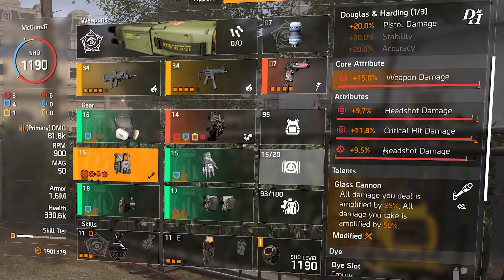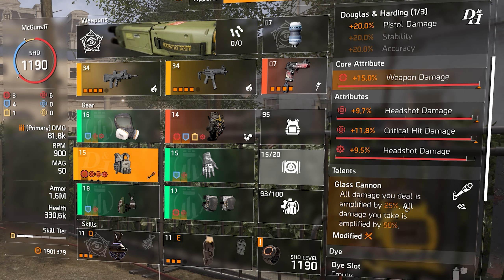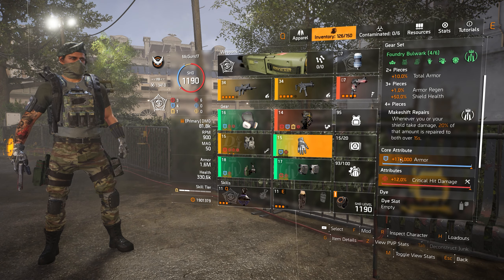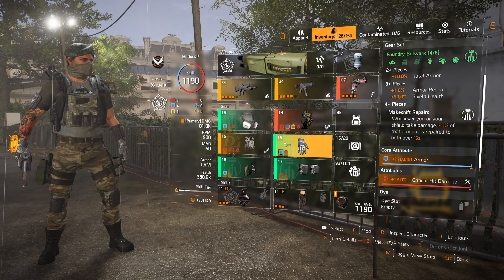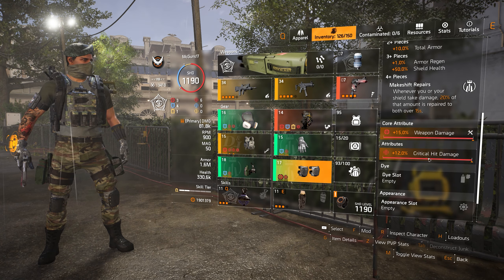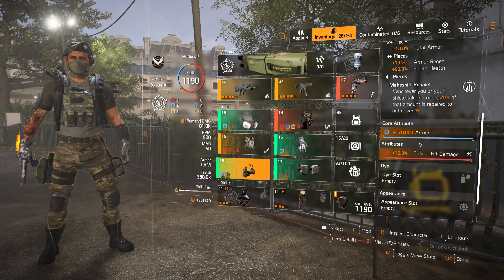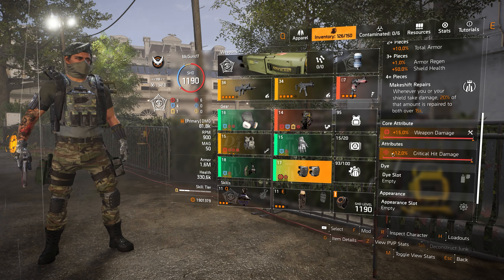We have a talent on the chest piece that makes us take a lot of damage — Glass Cannon — and I don't know if many of you have seen a Glass Cannon on a shield build before, but it actually works really well. Going back to the Foundry Bulwark, I only have three pieces with core attribute armor because I have the total I need. The last piece, the knee pads, has core attribute weapon damage, which I'd recommend — at least one piece should have weapon damage.